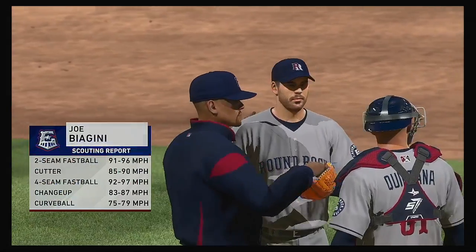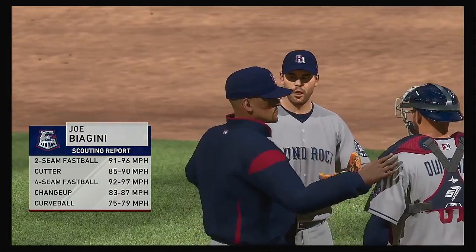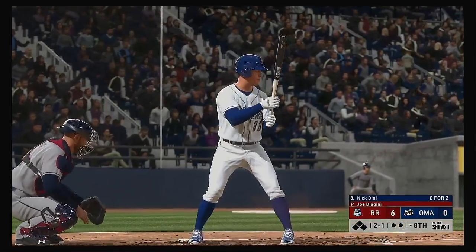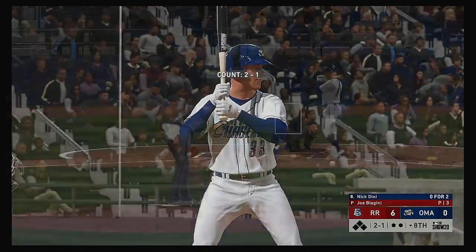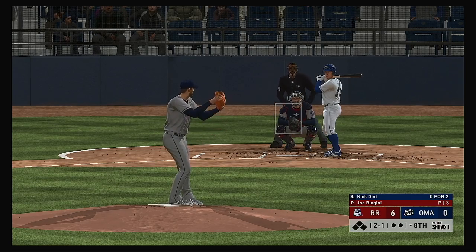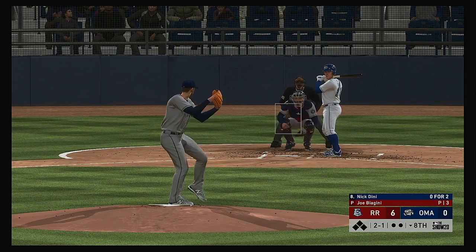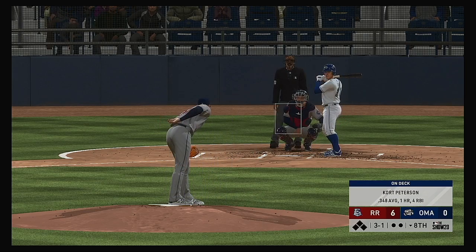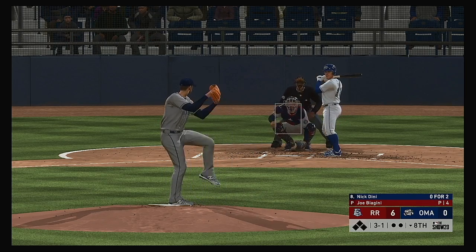Joe Biagini is on to pitch out of the bullpen in the bottom half of the eighth. Ready once again, Nick Dini — it's been an 0-for-2 effort for him to this point. It doesn't look very promising as we move into the later innings. Down by a bundle, it's time to get some base runners and hopefully a long ball to get them back into this one.